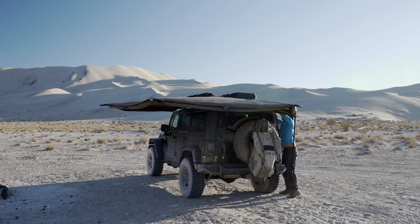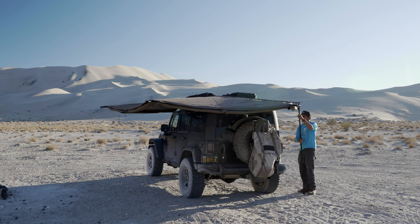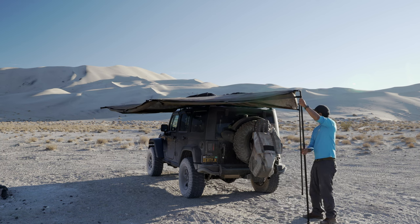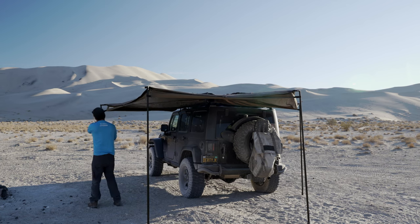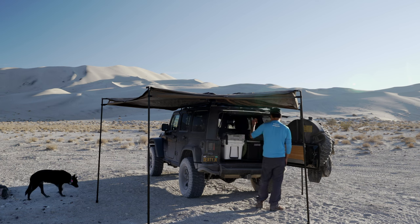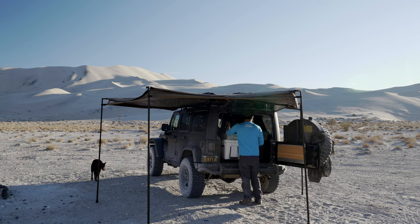One new piece of gear that I didn't have last time was an awning. If you're ever going to be overlanding anywhere without a lot of shade, I highly recommend getting one — it'll make camp way more enjoyable in the middle of the day. On my Jeep, I have the Rhino Rack Batwing Compact mounted on my rack. I love this thing because it's so easy to set up and I have 270 degrees of shade.